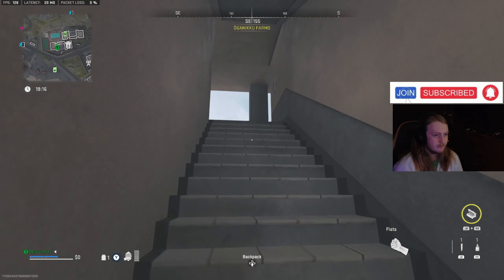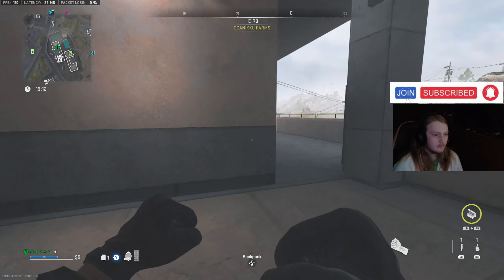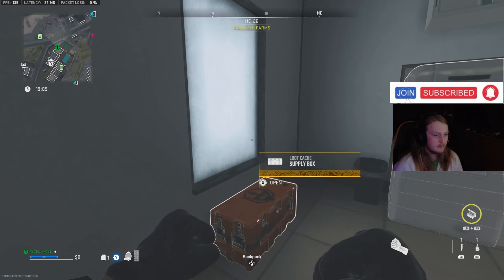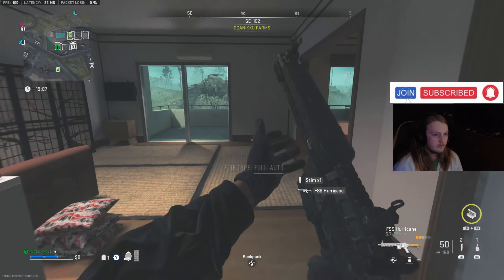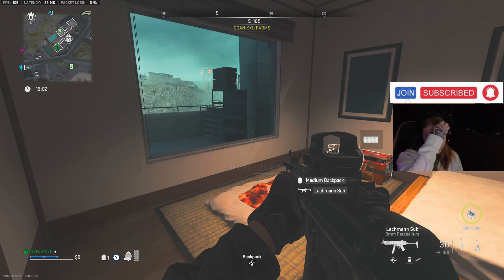All you're going to need to do this glitch is a medium backpack and a couple of guns you don't care about. The easiest way to get the medium backpack and a couple of guns is going to these hotel rooms on Ashika Island, and once you're here you should get everything you need.